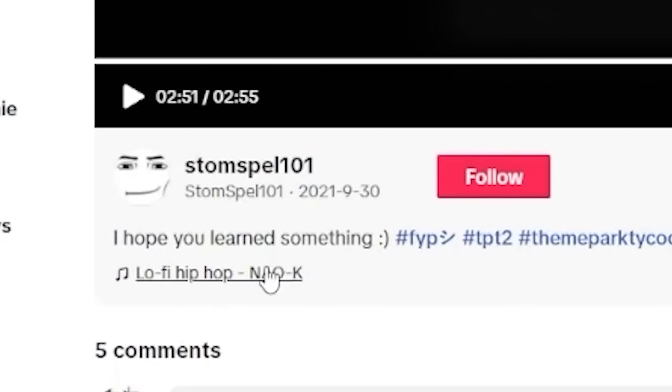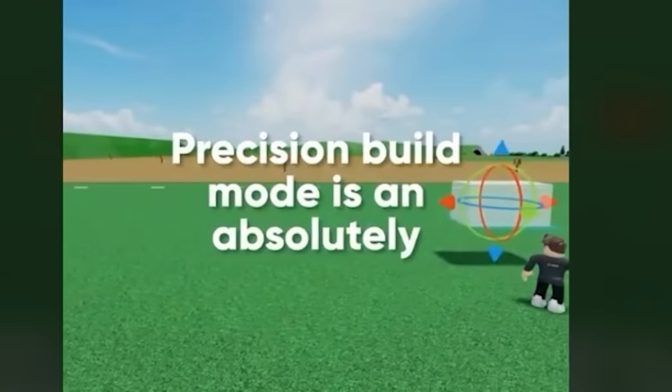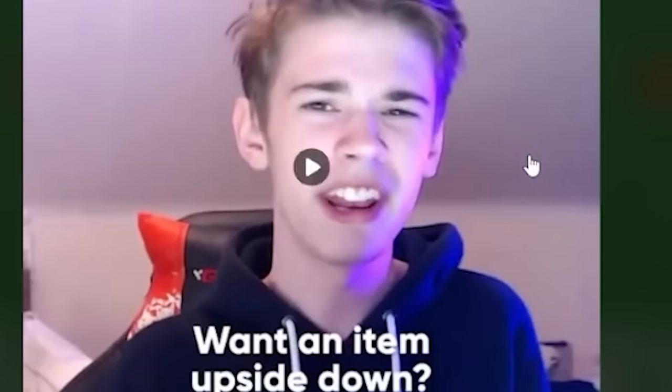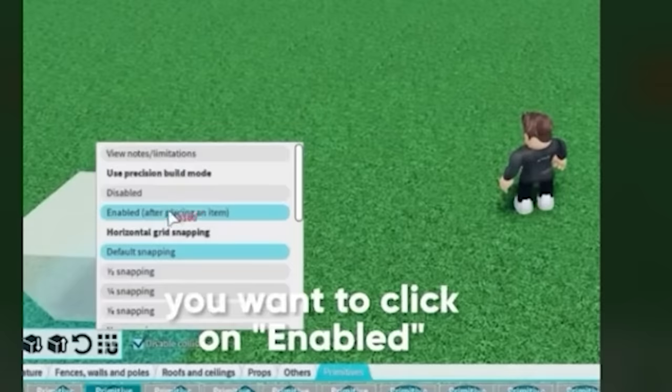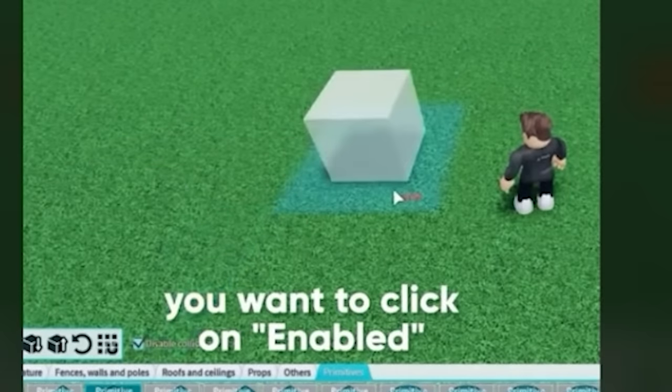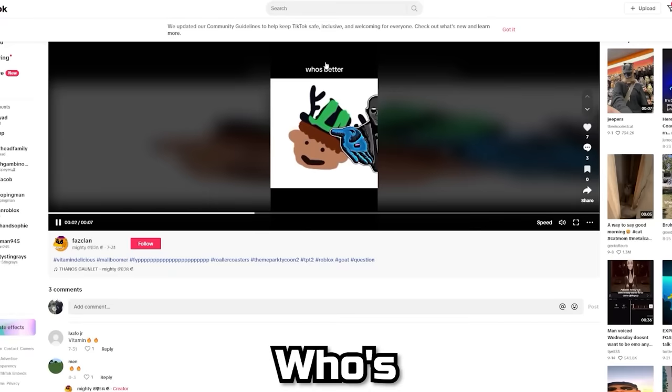That was Storm Spell's build hacks — I'd give those an A plus. But now there's a tip about disabled collisions and then one explaining precision build mode. I already know how to use build mode. Why did that even come up when I searched for Theme Park Tycoon 2 tips?